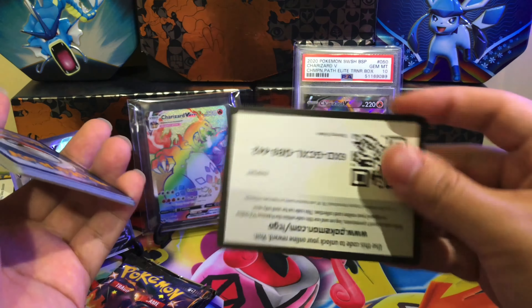Alright, first pack - can we do first-time magic? We got a Mewtwo, a Cramorant, a Trapinch, Rolycoly, Chewtle, a Morpeko, Koffing, a Frostmoth Reverse Holo, and a regular rare Volcanion. Not a good start guys, but I don't have those two cards yet in my set. Hopefully this Charizard pack can redeem things.